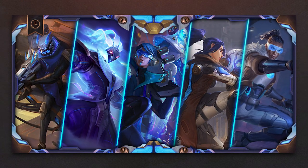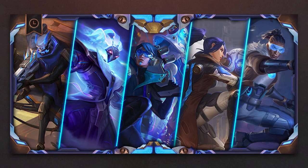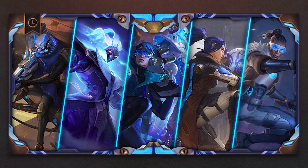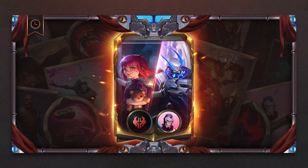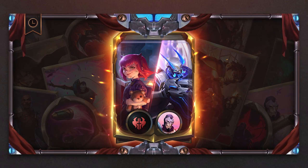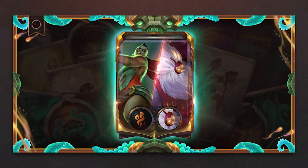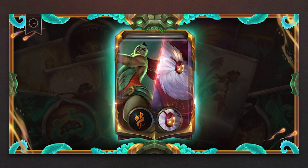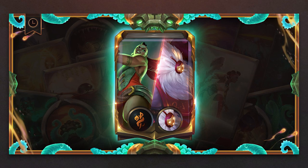This patch brings three new bundles. The Time Walkers Bundle includes Pulsefire Jhin, Pulsefire Caitlyn, Pulsefire Aphelios, Pulsefire Thresh, and Pulsefire Lucian, along with champion cards for all of the above champions. We're also getting the Deadly Fire deck including Annie, Jhin, and the Pulsefire Jhin skin. The last bundle is the Otherworldly Warriors deck including Bard and Alawi. Bundle prices adjust if you own any contents before purchasing.